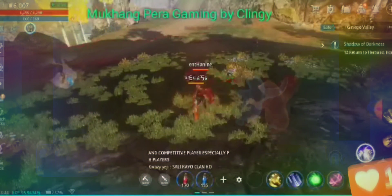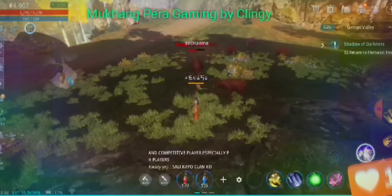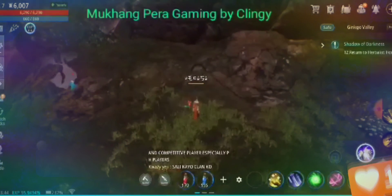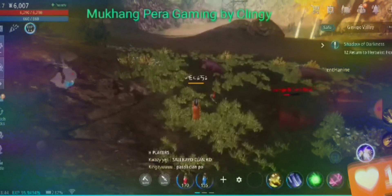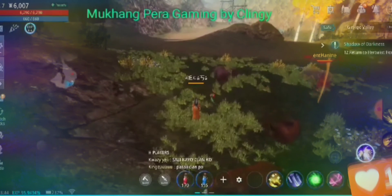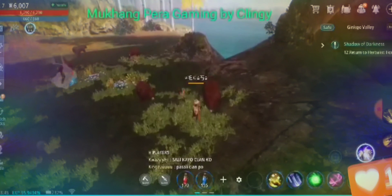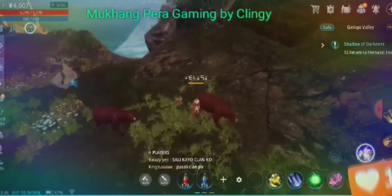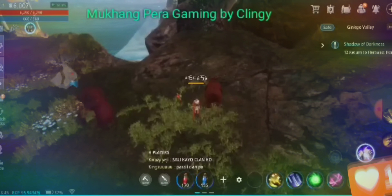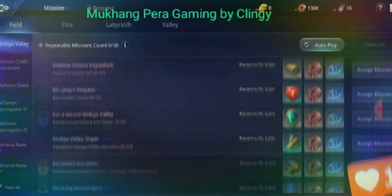Okay, what's up guys, Klingy here of Mukhang Pera Gaming. This is just a quick tip if you're starting MIR4. Congratulations on already creating your character and doing some quests. When you hit level 7 and reach this specific quest, Shadow of Darkness, this is also the time that you will unlock mission quests.